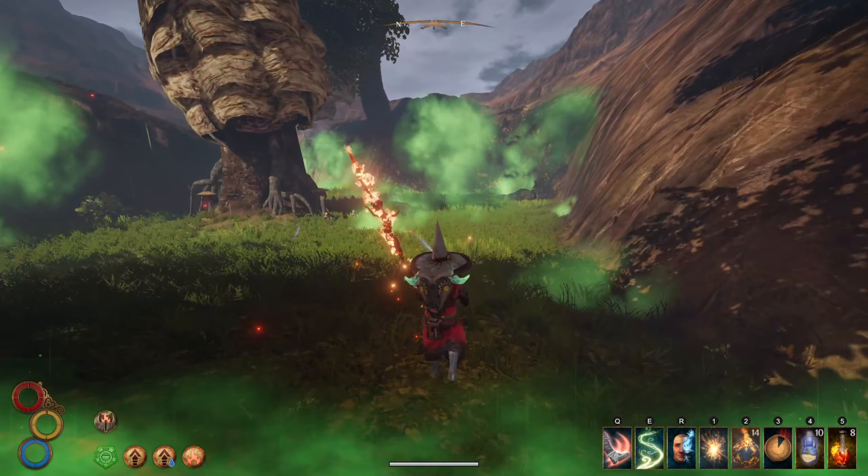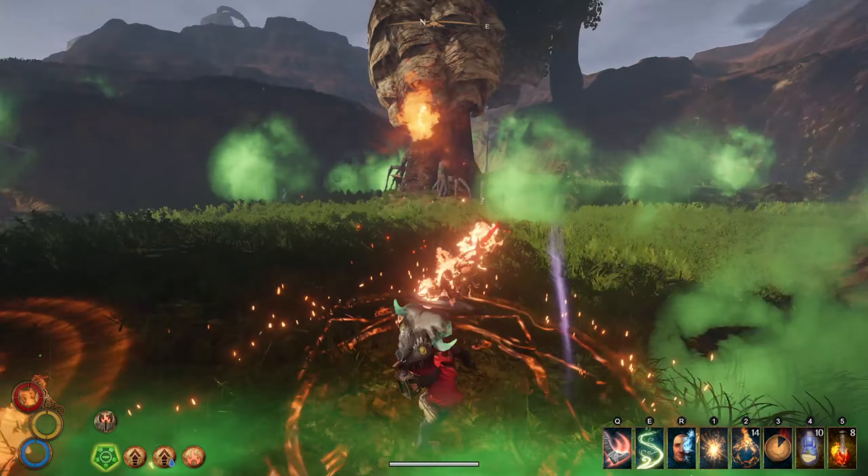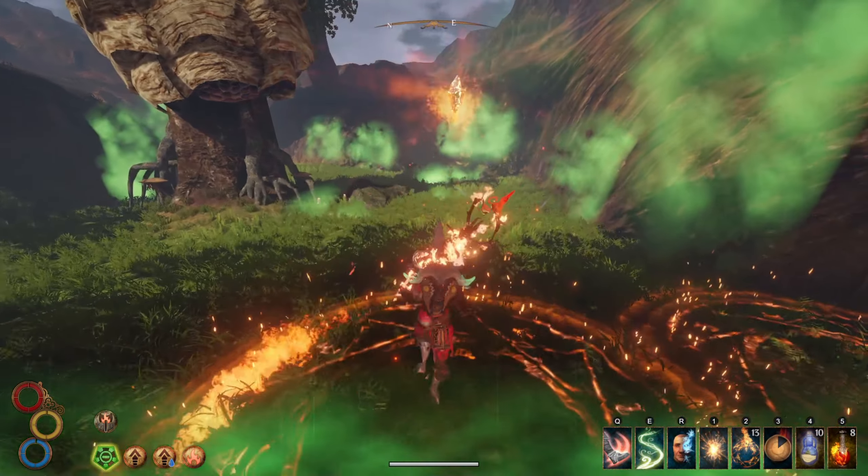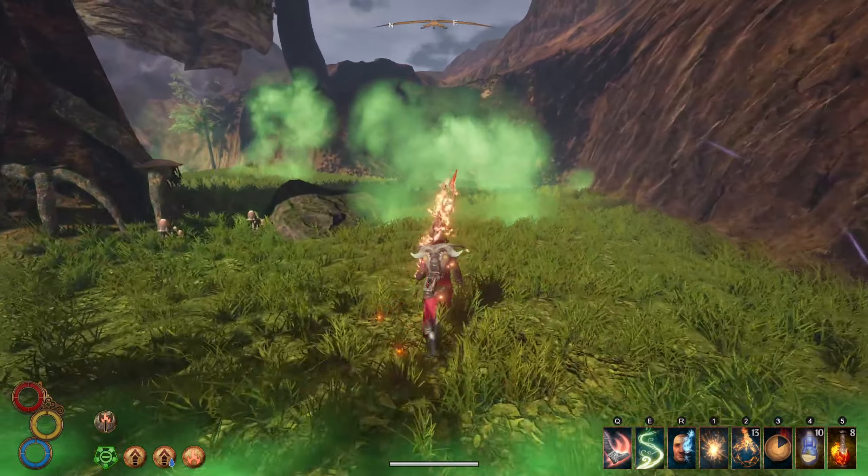That is unless you use fire damage. He's actually negative 50% weak to fire damage, making him get absolutely demolished by fire balls or even simply a fire varnish.